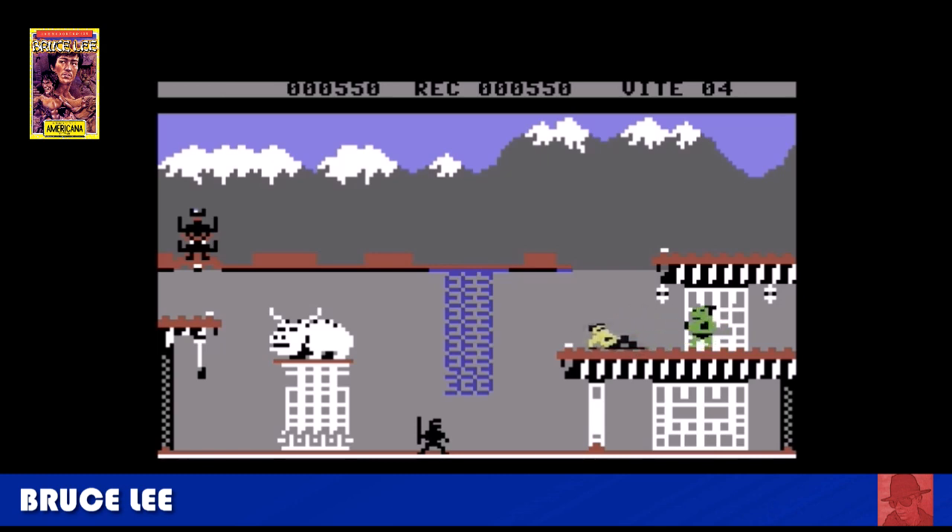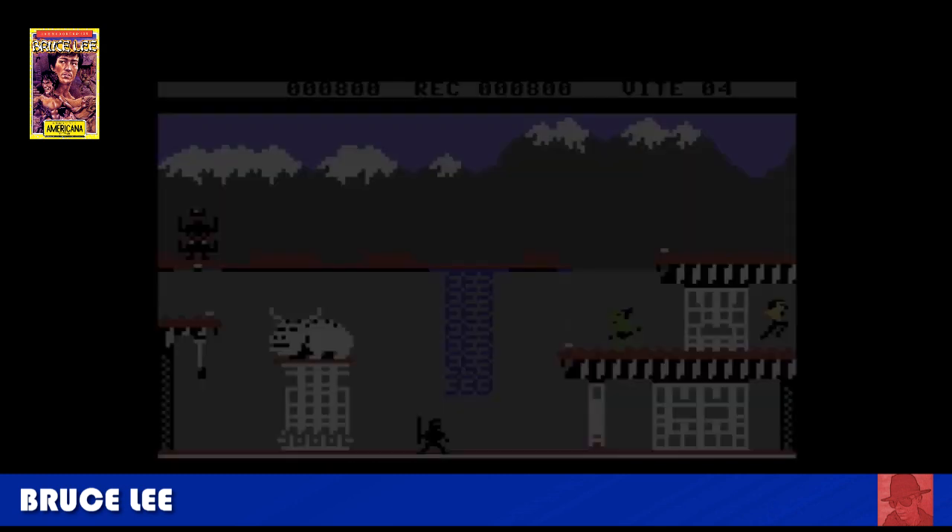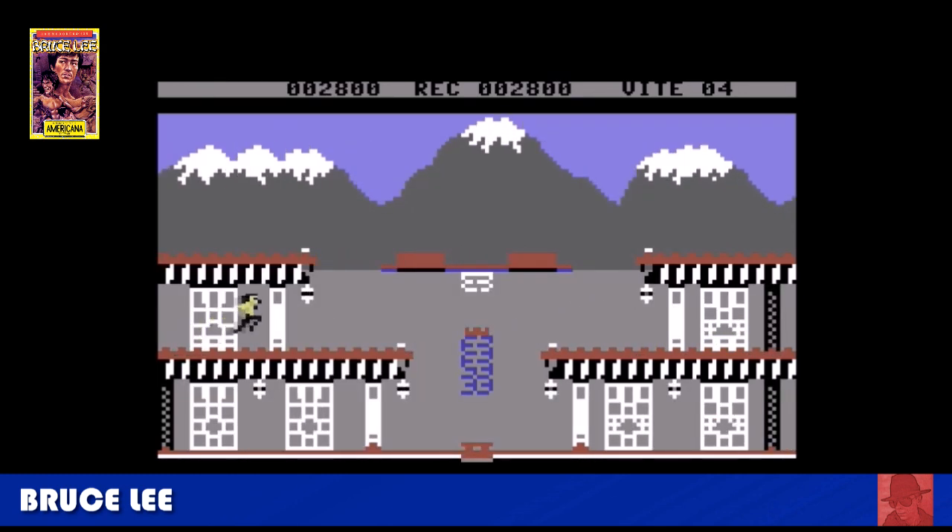Bruce Lee — a platform game based on the martial artist. You must go through different stages collecting lanterns and different objects whilst avoiding Yammo, a sumo wrestler, and the Black Ninja. They will try and get in your way, try and kill you, and generally ruin your progress. A real good game. I've been told to have a look at Bruce Lee 2 as well, so we'll track that down. Yammo in this version is green — I don't know why that should be; in other versions he isn't.